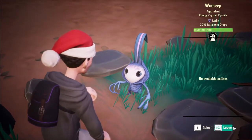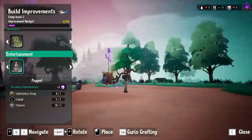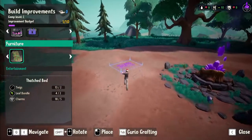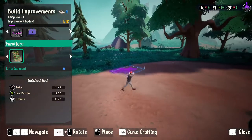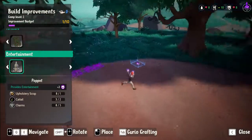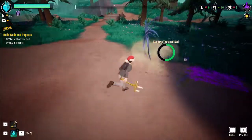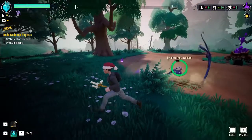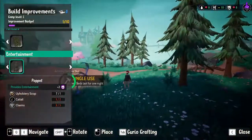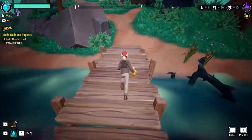Thanks! Now I can build the stuff I need to. Let's build some poppets over here. We got two thatch beds — we need one more poppet. What do we need for it? Cattails and some more charms. Let me grab some cattails while he's doing his little business over there.